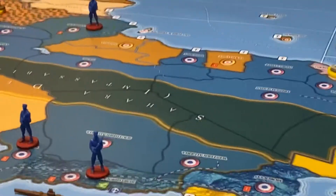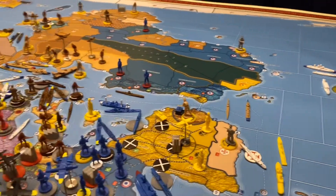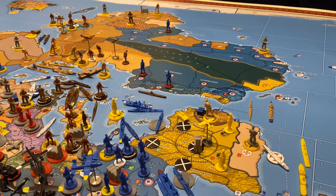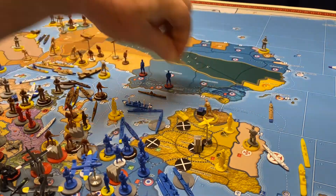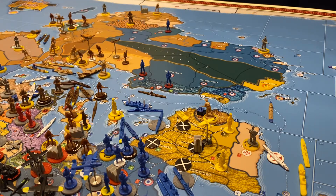The Brits are going to do one non-combat move. They're going to take this submarine right here off the Bralder and move it two spaces over here to the Med Squadron. They're going to leave everybody else in place.